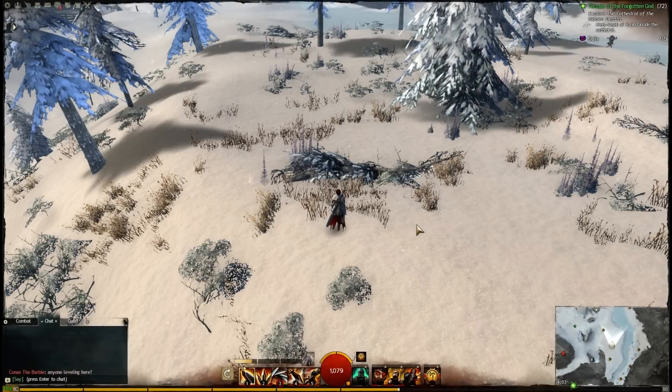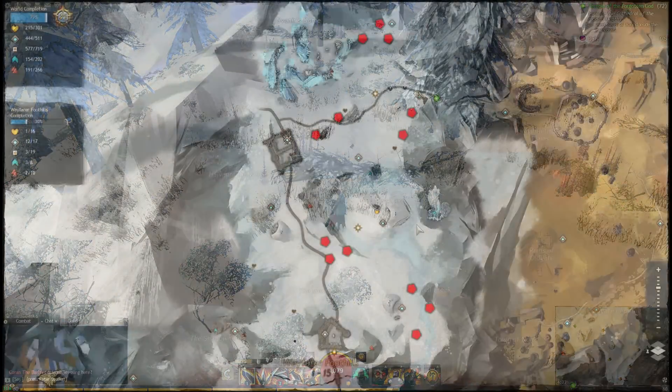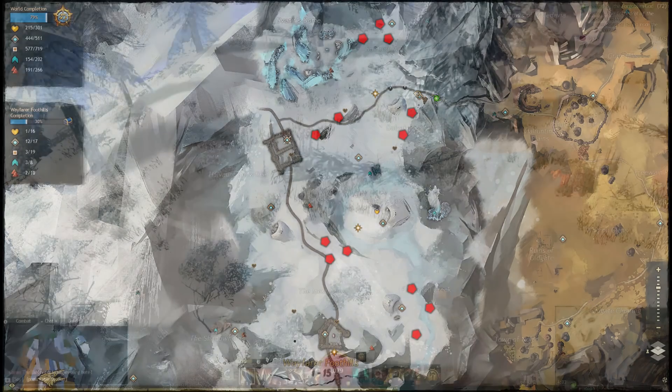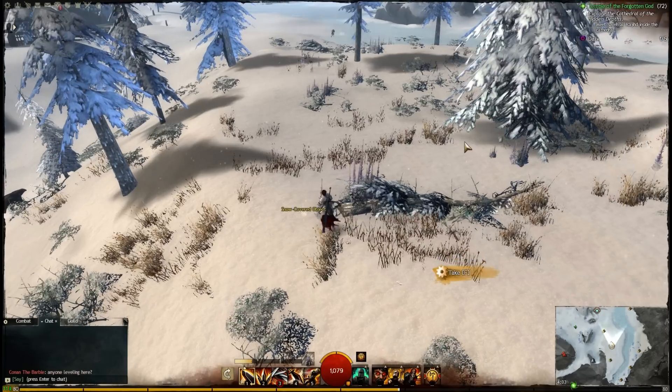Over in Wayfarer Foothills, it's pretty much the same story. We have 13 spawn locations for three items. This time we'll be looking for the Refugee's Goblet, Refugee's Compass, and Ship in a Bottle. Let's go ahead and find these bits and pieces.